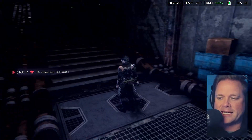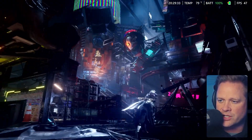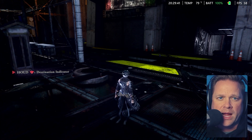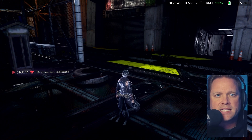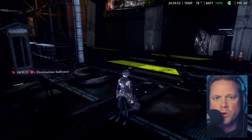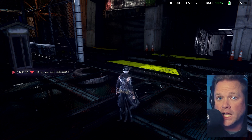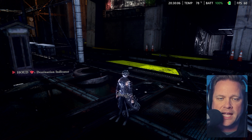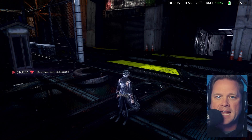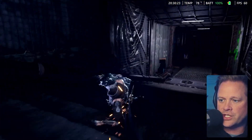Alright, I've got Ninja Gaiden 4 fired up here and you can see it runs really smooth — we're getting 60 frames per second, it looks fantastic. This game is absolutely beautiful. I've got this running at 6 gigabytes of VRAM. The ROG Xbox Ally X has 24 gigabytes of unified memory, and VRAM allocation affects how much RAM the system and apps can use versus the GPU. The Ally X defaults to 8 gigabytes of VRAM, but most games work fantastic at 6 gigabytes.